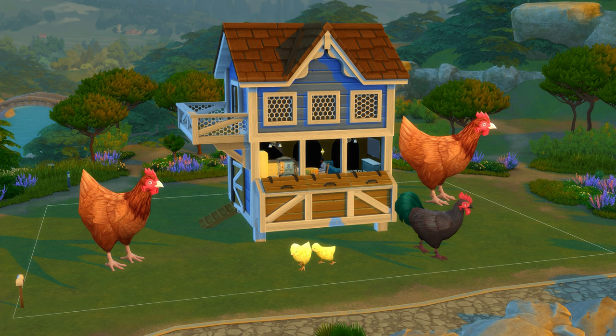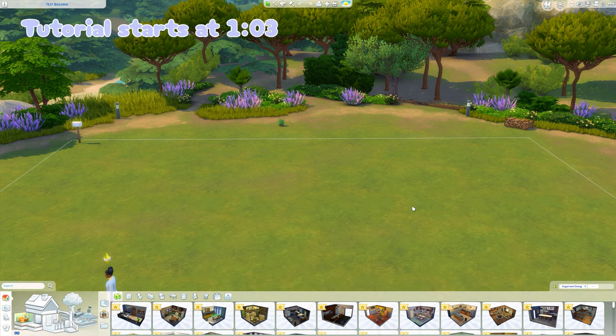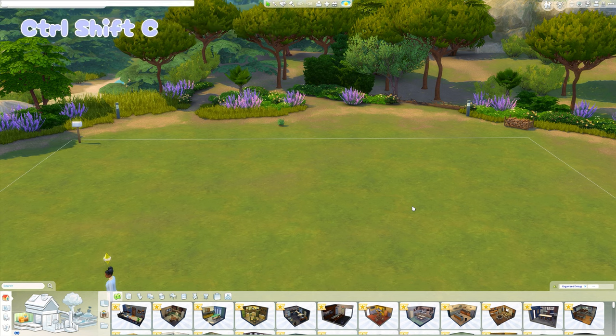Before we start, make sure you have bb.moveobjects turned on. If you already know how to do this, go ahead and skip to the timestamp I put on screen. If you don't, stick around and I'll quickly explain it. First things first, if you're on a PC press Ctrl, Shift and C and this cheat bar will pop up in the top left-hand corner.